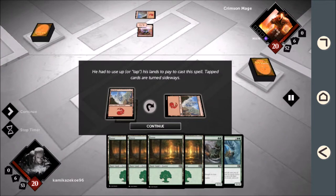He had to use up, or tap, his land to pay to cast this spell. Tapped cards are turned sideways.